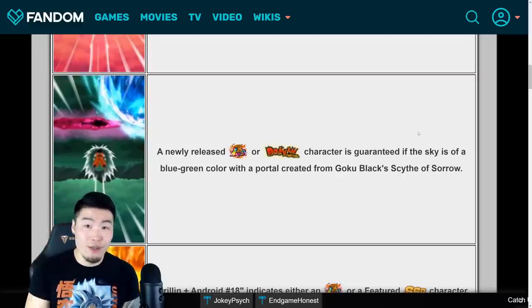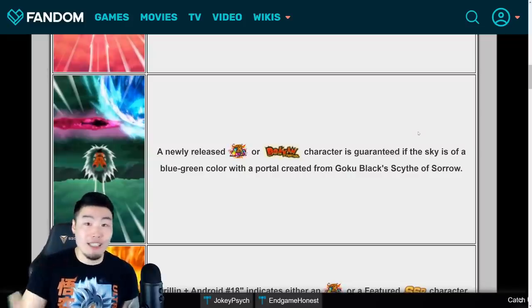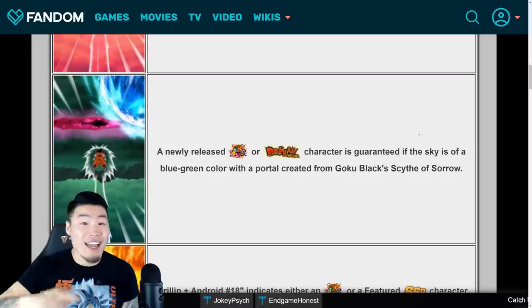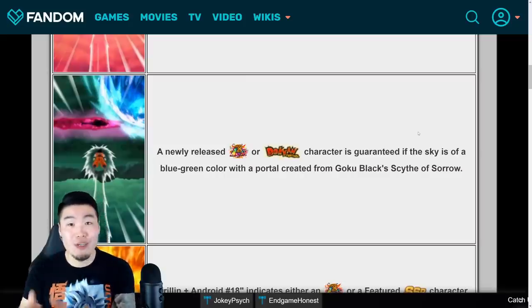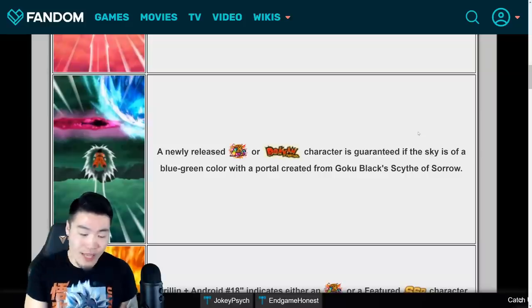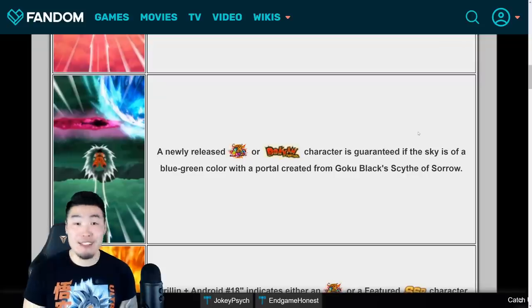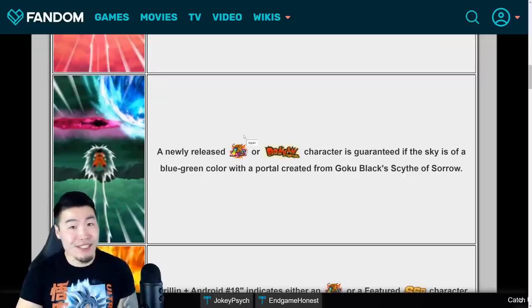For example, if you're summoning on the new STR Cooler banner and you get this animation, you are guaranteed the brand new STR Cooler. If you're summoning on the LR Kale and Caulifla banner, you're guaranteed LR Kale and Caulifla - not just any LR, but the specific new character on that banner. That's the highest level of hype - when you're going for a specific character and you get this animation, you know you got it.